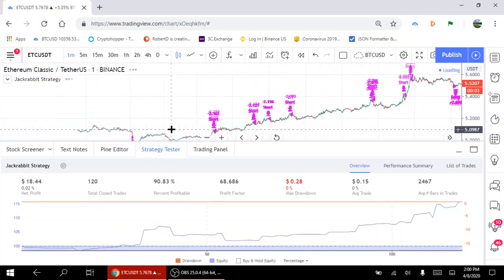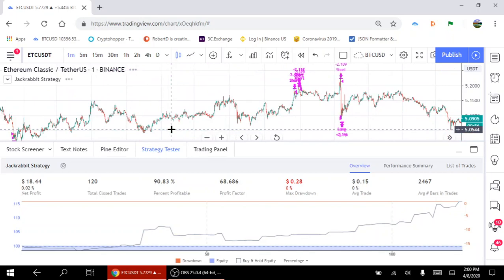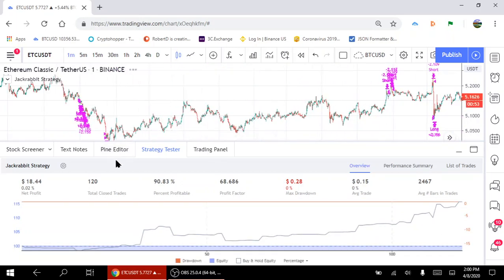Take your time analyzing different results — not all combinations are going to be profitable. Through time and careful analysis, you will find one that you can take into a paper trader and actually begin testing. Once you've done the paper trader analysis, you can actually begin trading real money with it. If you were to do this with a $100 position at 90%, that's $90 profit on average for your positions.